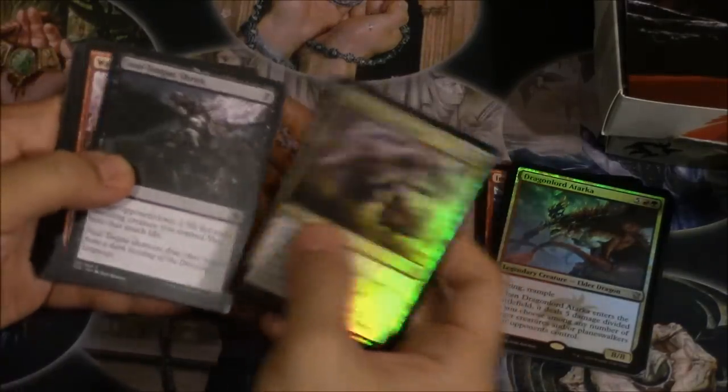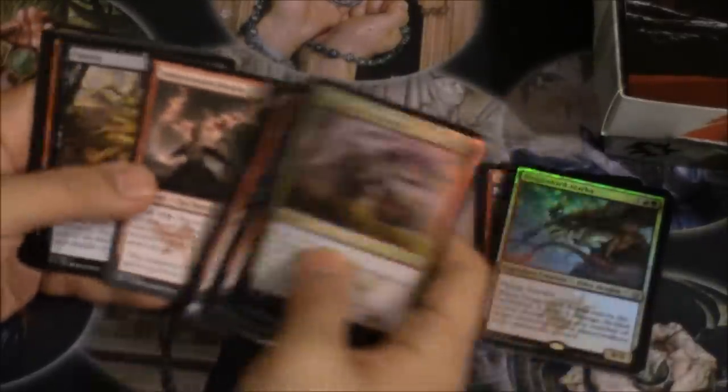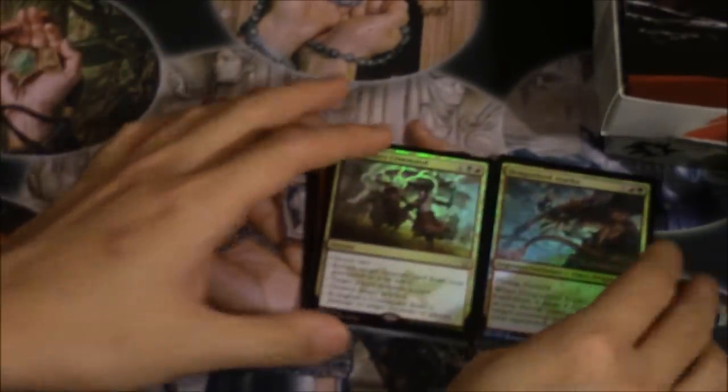The command — you get one, two — nice, a search-for-a-dragon card. You do get four uncommons. Flatten — a card you always want to see, this card was actually very good as well. Lose Calm, and yeah — pretty cool command. I would obviously take the Dragonlord.